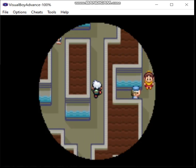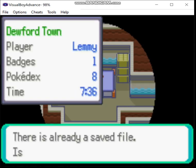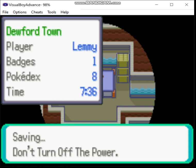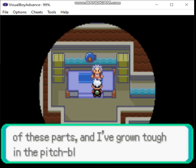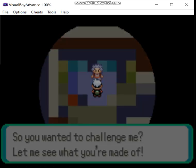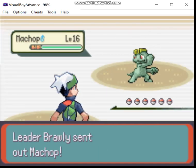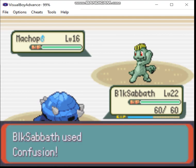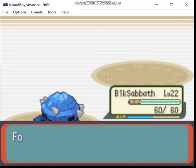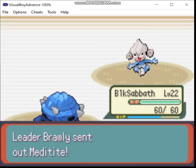I think I've fought everyone. I shouldn't need to go back. Fun fact: in Ruby and Sapphire, you don't actually have to fight Brawly at all. You can technically beat the game with only seven badges. That was an oversight that they fixed for Emerald. In Emerald, you don't actually have to fight Brawly second — you can come back later and fight him basically last, if you wish.